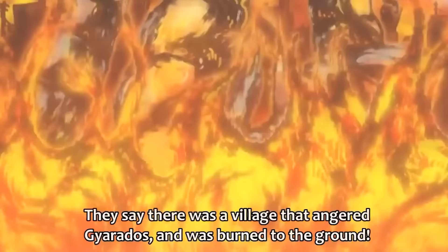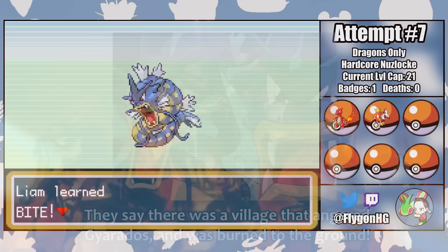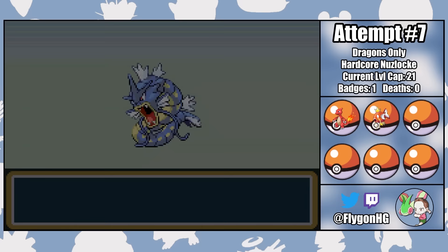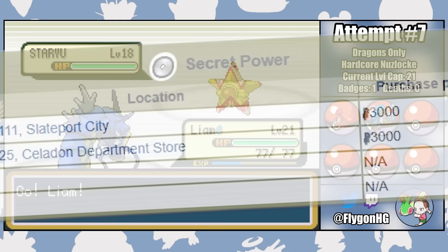If only Liam could see what I can see, he'd know that he's worthy of the Dragon title. The second gym leader Misty is up next, and with her Water types, it's time for Liam's first rodeo. By the time I made it through Mount Moon, I couldn't afford the XP to get to Route 25 and pick up the TM for Secret Power, so Liam's stuck with Tackle and Bite.